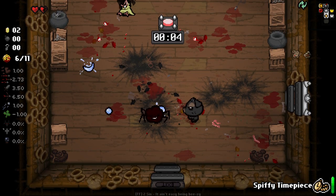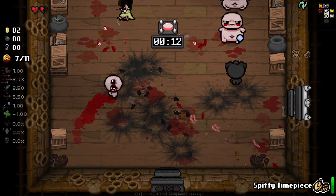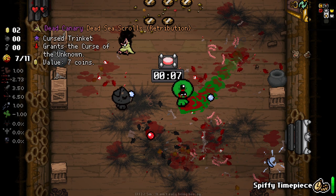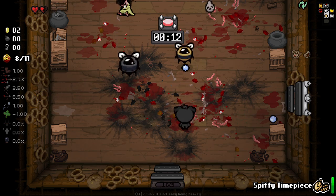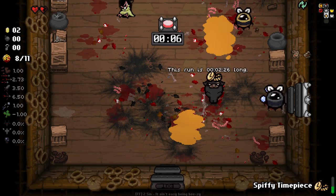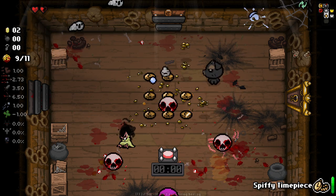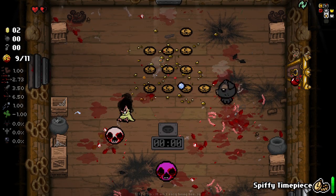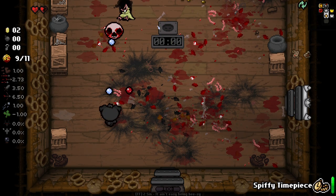Oh my god this guy's got so much health. Hopefully we can kill a few enemies with the bombs there. You are bleeding up a storm my good lad. Unfortunately curse-wise we've not done really that good in terms of how many we've gained from the enemies we've killed — we've only got one. Or at least I can only see one so far. I still don't really get the idea of the spiffy time piece, I guess it's just a bit of fun but the fact that it doesn't do anything is kind of silly. Really gotta be careful with this guy because if he hits me he puts us at a really bad spot.